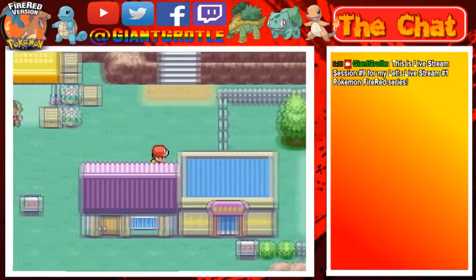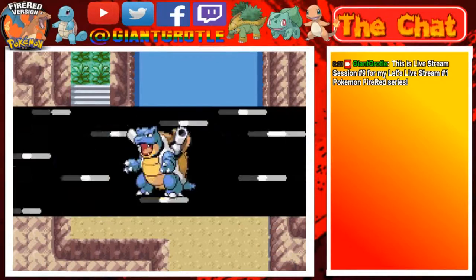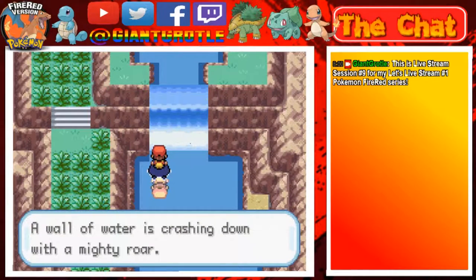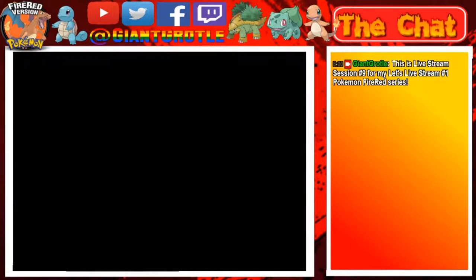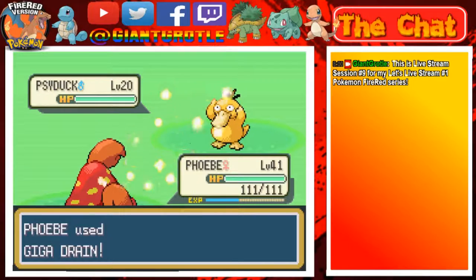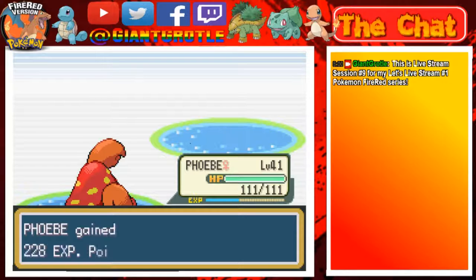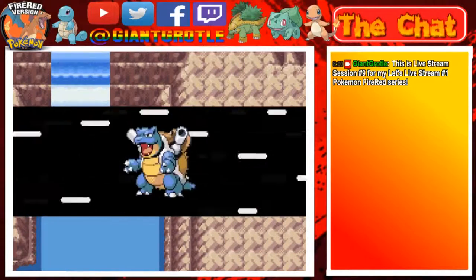I think there's one more thing we can do on Two Island, which is up here. We don't want the HM for Waterfall yet, so if we could try to Surf and avoid the tall grass up there - we can't really go up the waterfall because it says 'a wall of water is crashing down with a mighty roar' and we don't have Waterfall yet. And we run into a wild one - here's a Psyduck. Let's just wait for experience. Let's go for a Mega Drain. It faints - nice, it does!